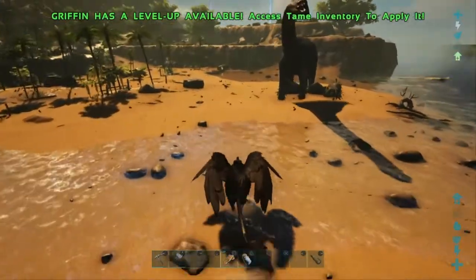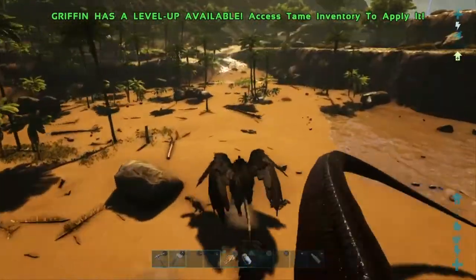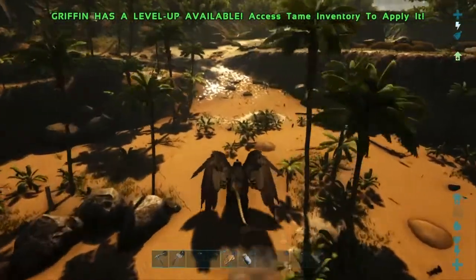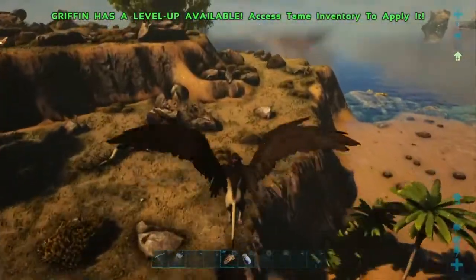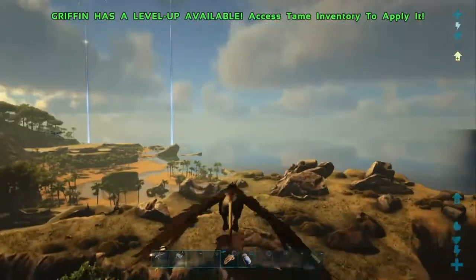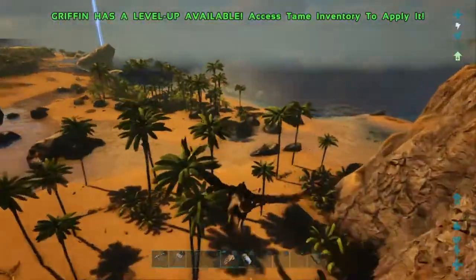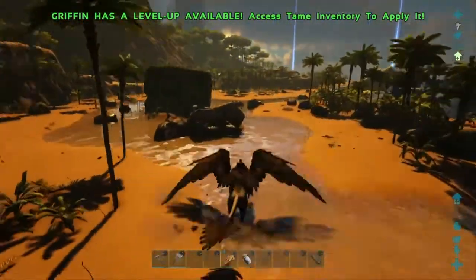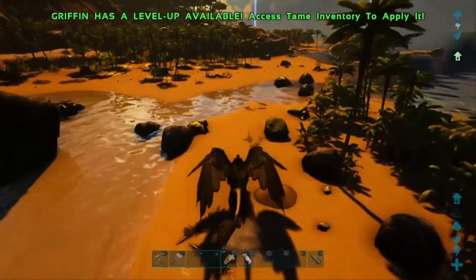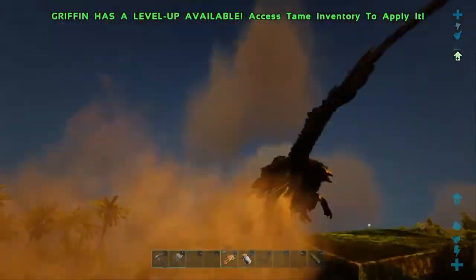You need to collect the eggs from the Dodos and put them into the cooking pot. They are pretty heavy and you probably won't be able to carry a hundred, but once you have the amount you need in the cooking pot you can go to the holiday section and craft anything. The emotes are permanent but I'm pretty sure they only stick to one map — I got the emotes on the Island and they're not on Ragnarok for some reason.